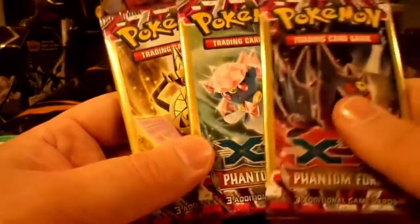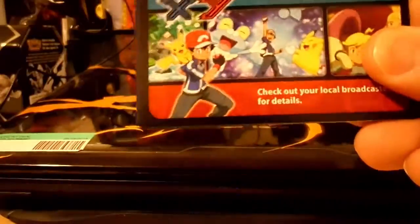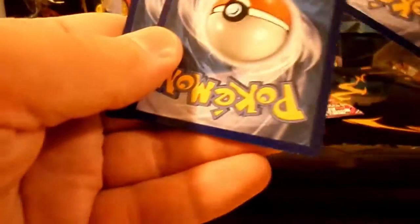So I'm going to start with the Aegislash. With these cards, you're guaranteed a common and you're guaranteed an uncommon. And then there's something in the middle between a common and a rare — a reverse holographic common, or a rare, or an actual holofoil or something else. So let's do the little trick.